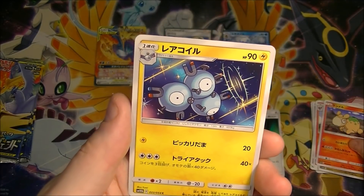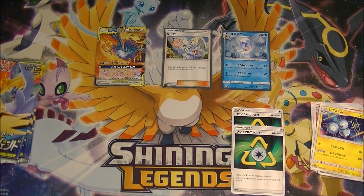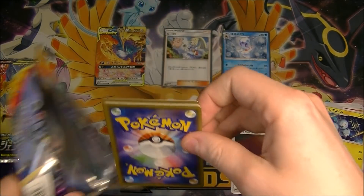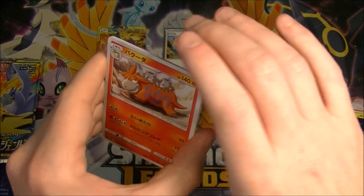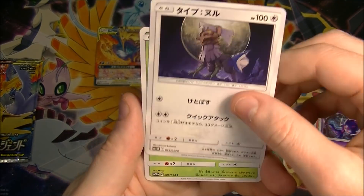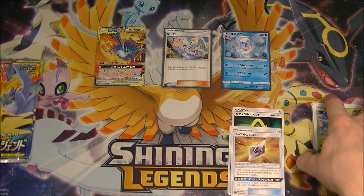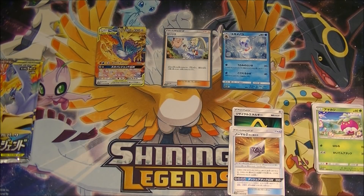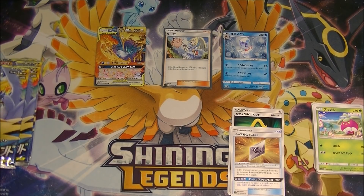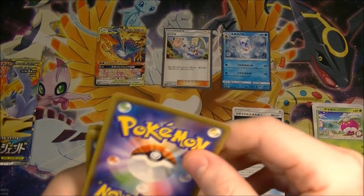We'll see how the rest of the packs go. Got another Recycle Energy — it's the only trainer we've seen so far. I think that's a good one to get; I feel like it will be played at least a bit. We had a few holos in a row and now we might be getting to a bit of a rough patch. There we go, we got the Nommelium Z. It's usually one in every two and it does seem to alternate — no holo, holo, no holo, holo. You generally will get one in every two.